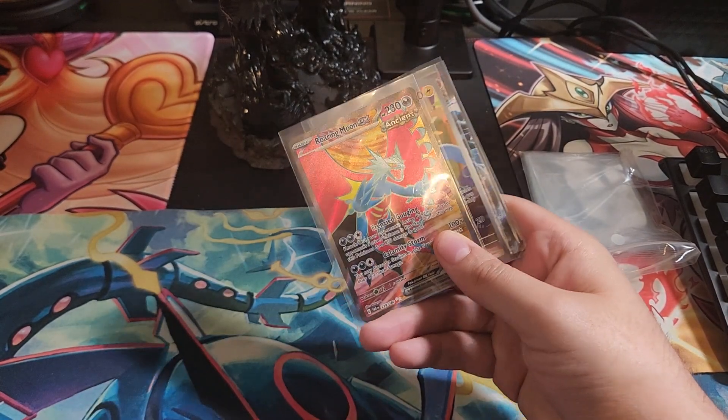No SIR, but we got two full arts, an Illustrator Rare, and a regular EX — none of which I believe I have, so it's technically good that we're getting variety. But yeah, opened quite a bit of product and haven't really gotten any really big hits — only two SIRs, mainly from the booster box. The ETBs have been okay — not horrible, not stellar. And of course we have our crushed card here.